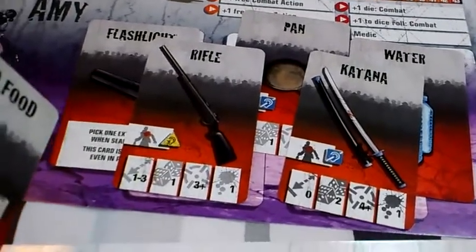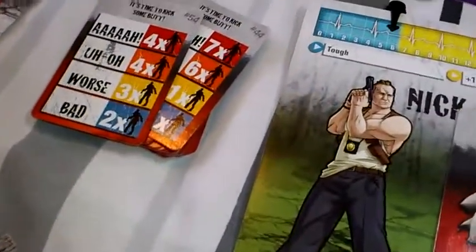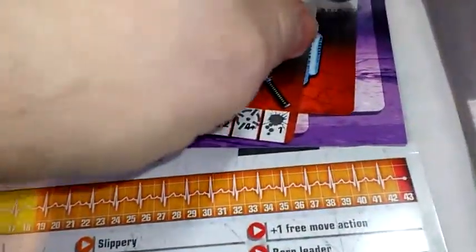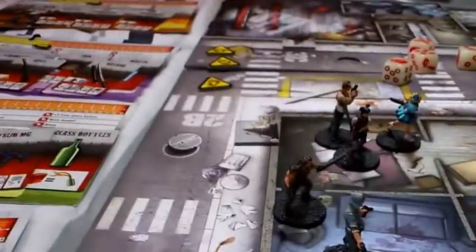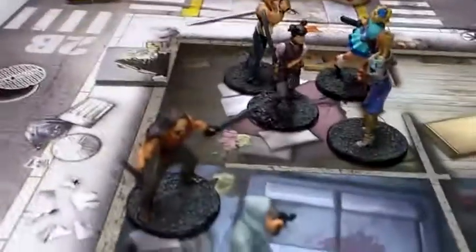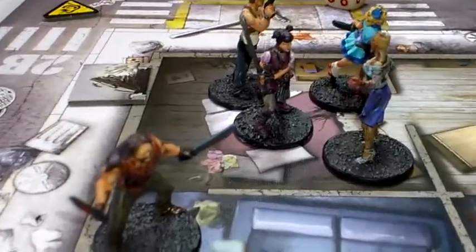Amy has five slots and doesn't want the canned food. She's got a flashlight which means she can search again — she didn't want that one either, so she's throwing it away. What she finds takes up no space: what you thought was a pile of rags is in fact a zombie. Place one walker in the room you just searched. A walker has appeared!